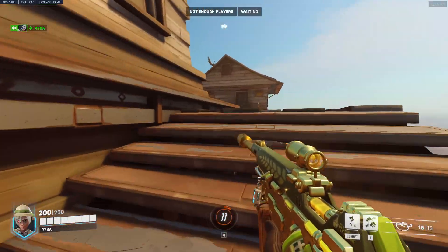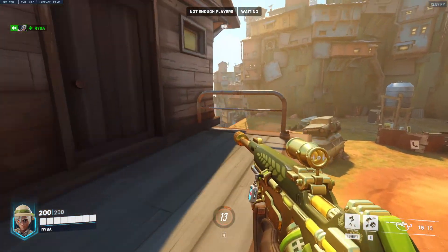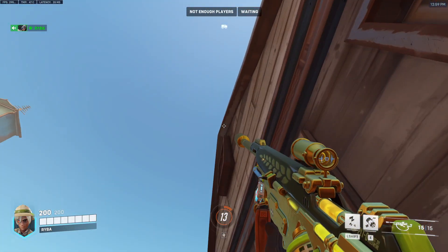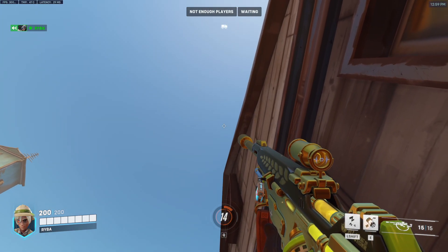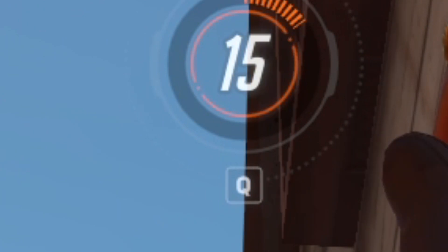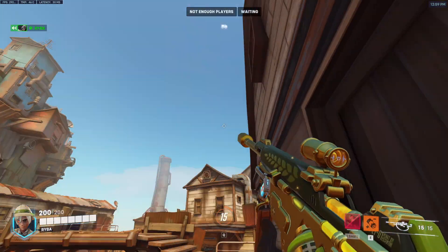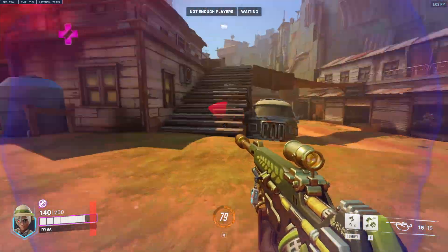Now coming back to Junker Town — walk up these stairs onto the high ground, cross the bridge, then position yourself in this corner. Make sure you don't break the railing, then position your crosshair in line with the roof. Where the texture changes on that window, position your crosshair in line with that and then wait for the five second countdown to land right in front of the spawn doors as they walk out.